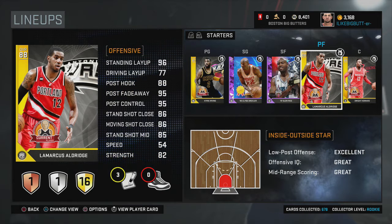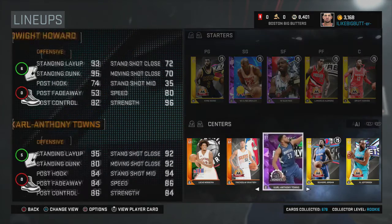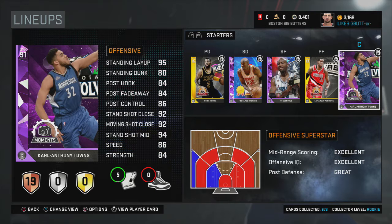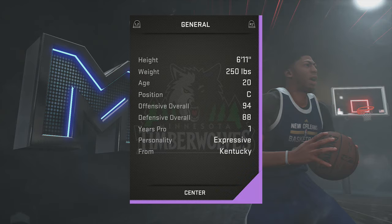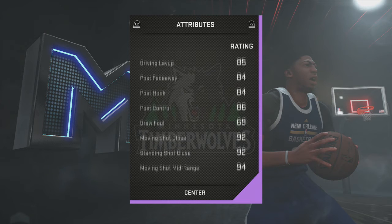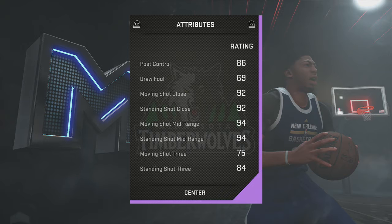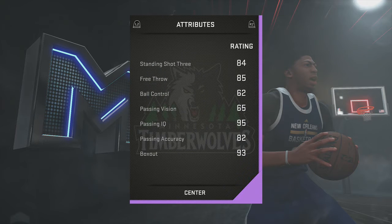At center we have Amethyst Carl Anthony Towns, the moments edition. I just picked him up — I spent 224,000 MT on him, but he is totally worth it. He's six-eleven, 250 pounds, a one-year pro from Kentucky. He's got a 95 standing layup, 85 driving layup, 85 post fade and post hook, 86 post control, 94 standing and moving mid-range, 84 standing shot three, 85 free throw, and 95 passing IQ from winning that All-Star side game.